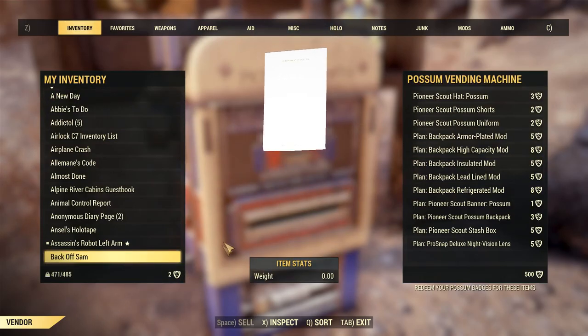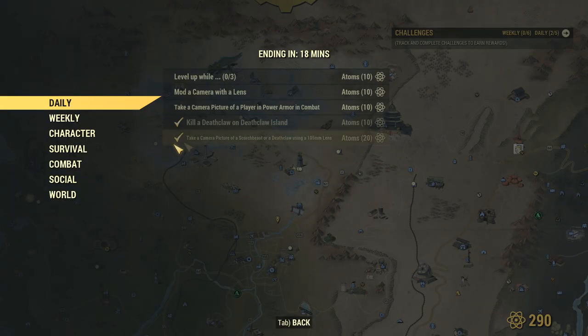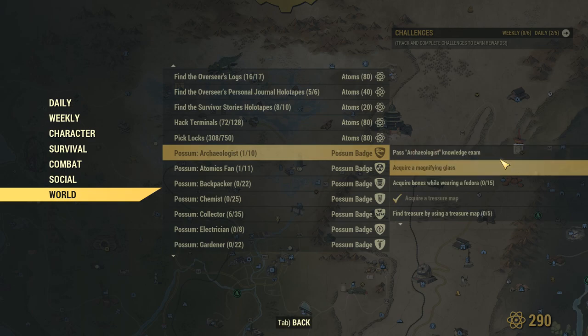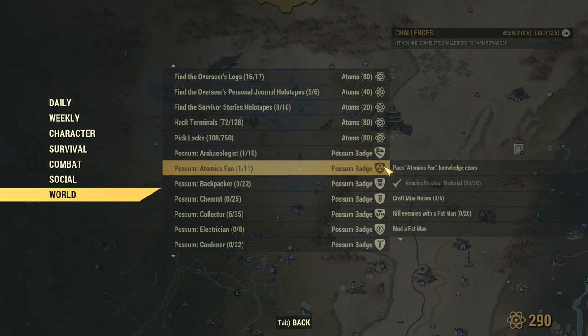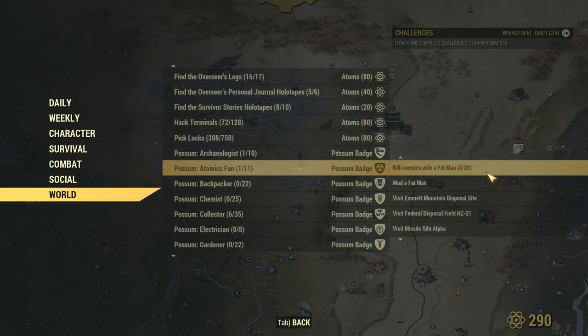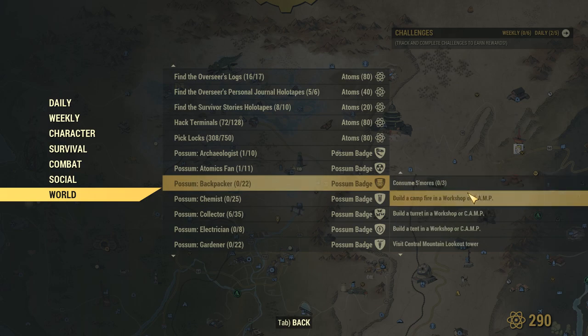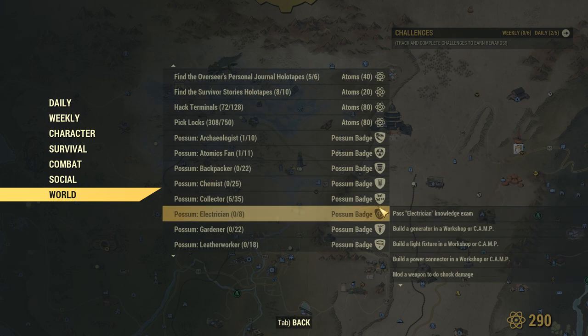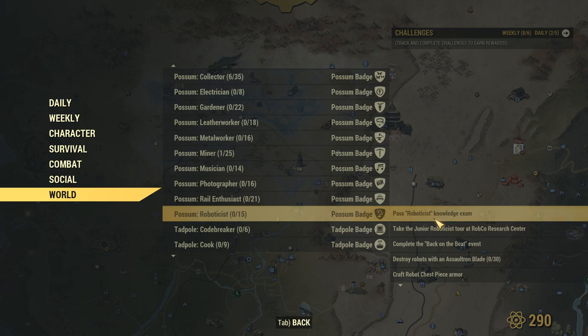All of those you can earn just by doing the badge challenges. Now that we're part of the Possum rank, we've unlocked a bunch more world quest badges we can do. The other easy challenge was the archery challenge - pretty much just need to get a crossbow, which you can get the plans for in camp, kill people with it, craft enough ammo, and repair it. There's also an archery range next to where the crossbow spawns - you just need to hit the targets in the center. There are like five targets, very easy.